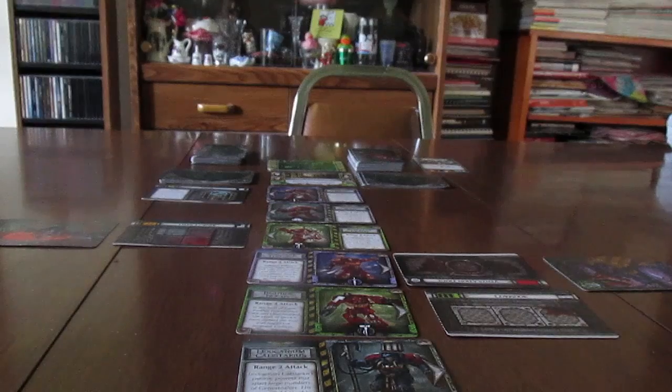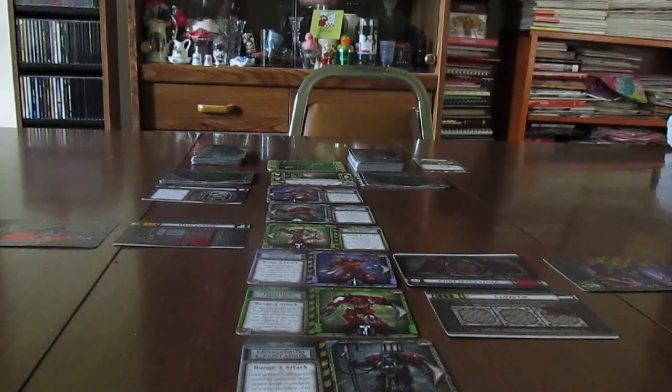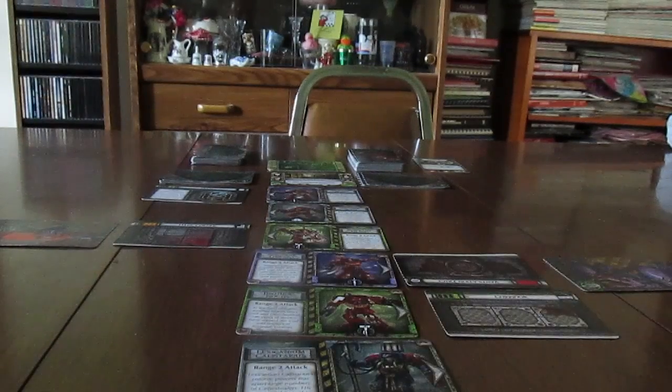My green guys are going to support, which means they're going to get a support token. My gray guys are going to move — this one's going to move and activate the door. When you activate a door, you get to put a support token on the door, and when you move to the next room, you count the number of support tokens on that door — that's the number of gene stealers you get to slay as you leave the room. So I've chosen all my actions — that's phase one.